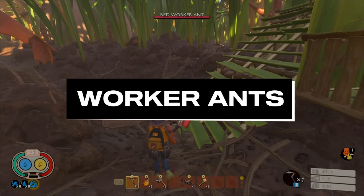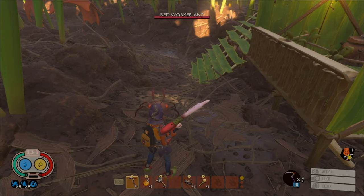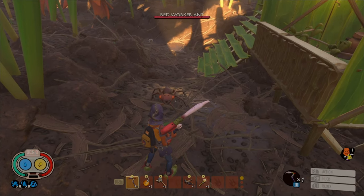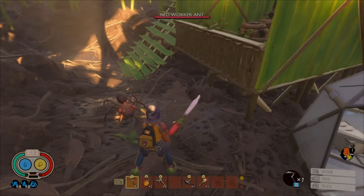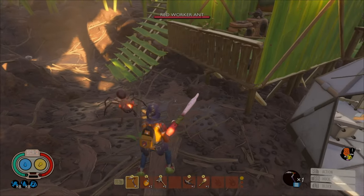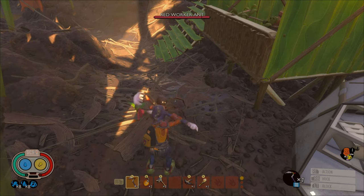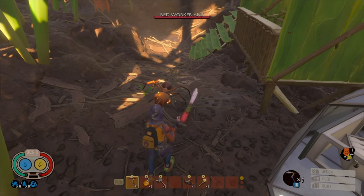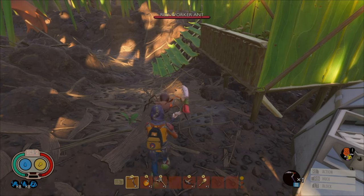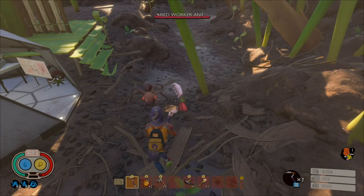Let's start off with worker ants. All ants have the same attack pattern, so I'm only going to focus on the red worker ants. They have three attack patterns. The first one is where they lift up their legs high above and then shoot out at you. This one is easier to parry because it's a dead giveaway. The trick is to wait right at the end of the moment. They'll make a noise, and right at the end, when they're about to leap at you, that's when you parry.